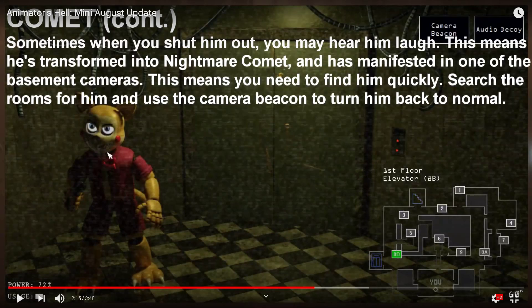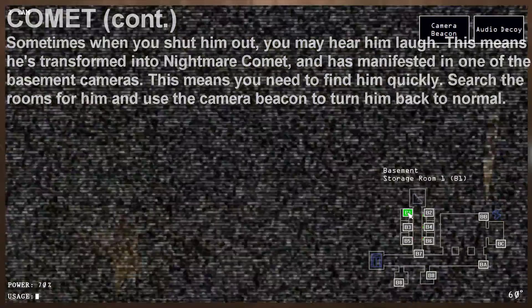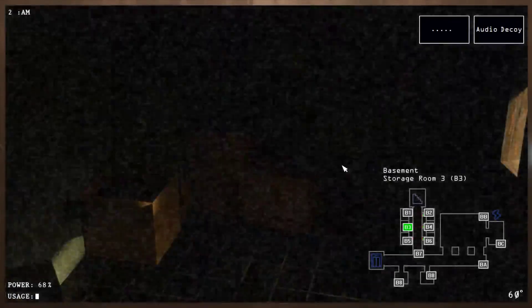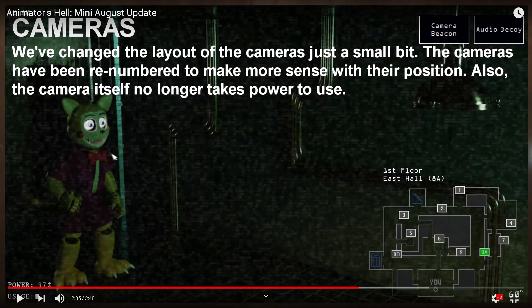When you shut him out and he laughs, this means it turns him into Nightmare Comet, and he has manifested in one of the basement cameras. You need to find him quickly — search the room for him and use the camera to begin turning him back to normal. If you don't see it, you're basically blind to begin with. The cameras have been changed in layout just a small bit, renumbered to make more sense with their position. Also, the camera itself no longer takes power to use.